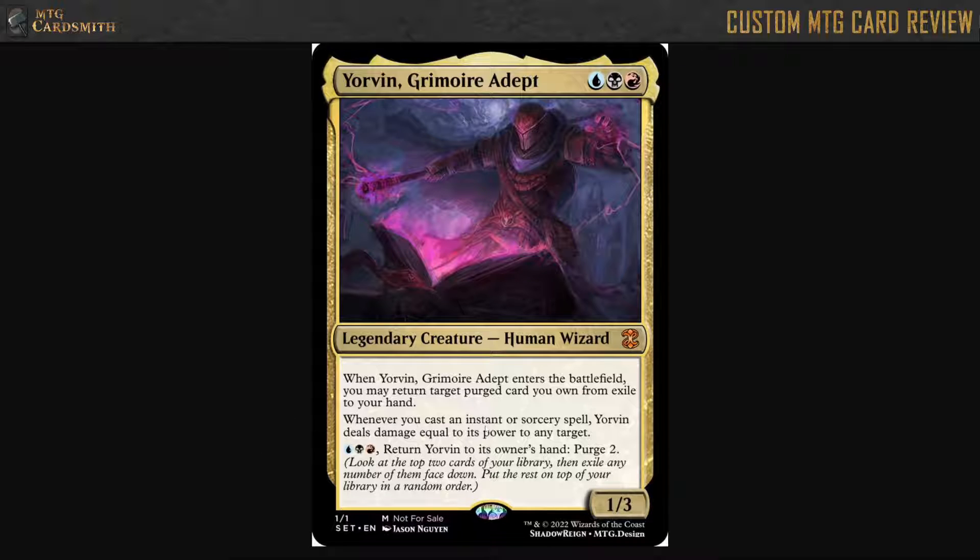Whenever you cast an instant or sorcery spell, he deals damage equal to his power to any target. And of course he's one power, so you need ways to augment his power for this to really matter. But that doesn't synergize super well with the rest of the card. Ways to augment this guy — there's equipment, or plus one plus one counters — you don't see that a lot in these colors.